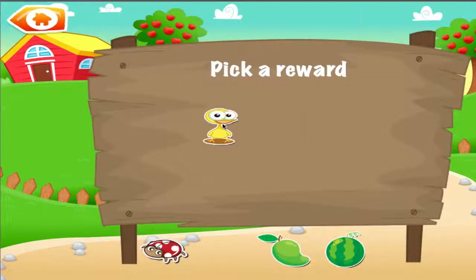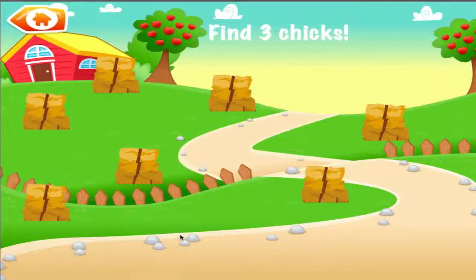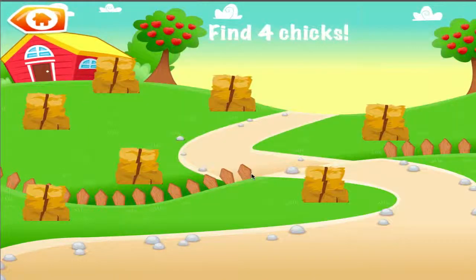Pick a reward. How many lemons are there? Great job! You got it right! Find three chicks. You're good at this! How many watermelons are there? Hey! You're really good at this! Find four chicks.